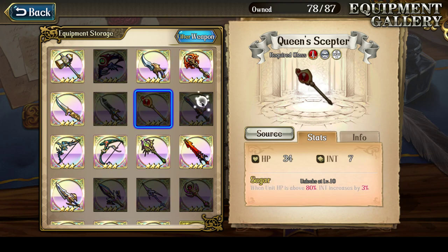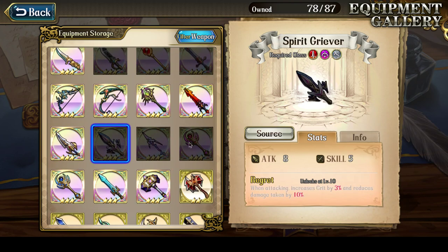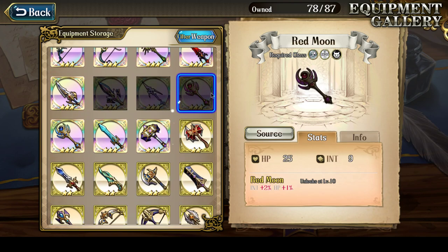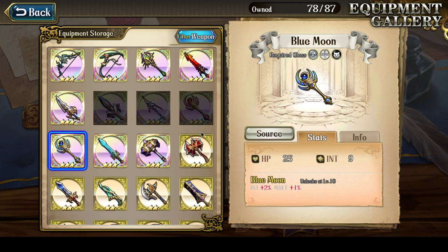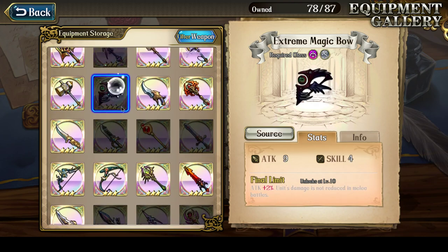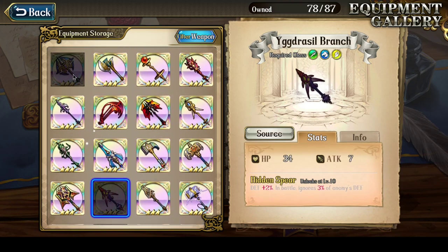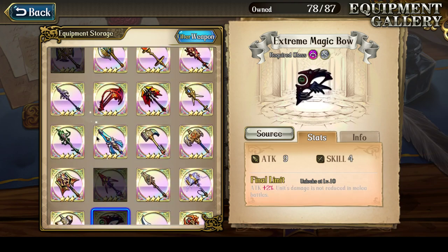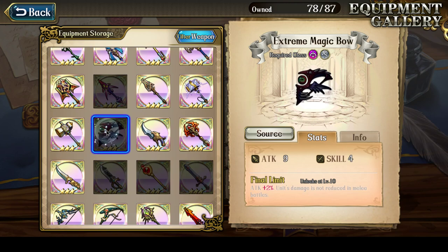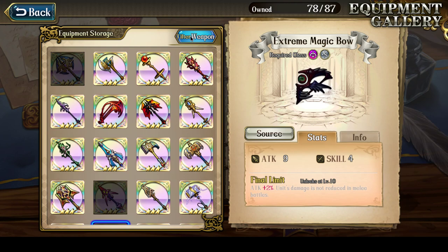Queen's Scepter is nice to have but doesn't really matter. Wandering Knight is the new exclusive weapon. Spirit Griever doesn't really matter. Blue Star — I have a Sealed Guardian so it doesn't matter. Red Moon is also nice to have because it's slightly better than Blue Moon, but if you don't have one it's fine. I'm really missing just 3 of the major final weapons, but the 2 that really matter to me are Ragnarok and Extreme Magic Bow.